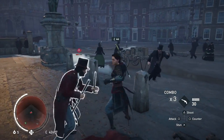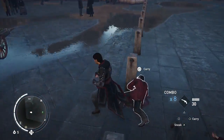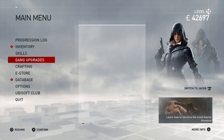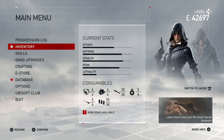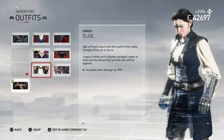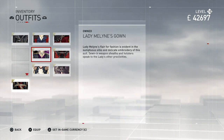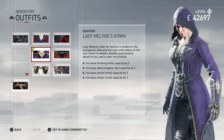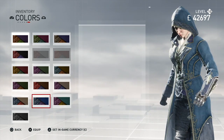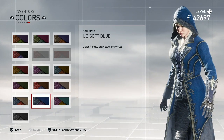We failed that crowd event, whatever. Before we do anything else, let's showcase the legacy outfits — one of three: Elise, Aveline, and Shao Jun. Let's go back to Lady Mailing's Gown because it's my favorite right now. Look at the colors — we also unlocked new colors: Ubisoft Blue and Teal.